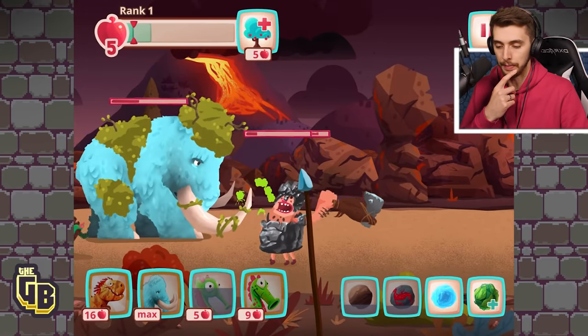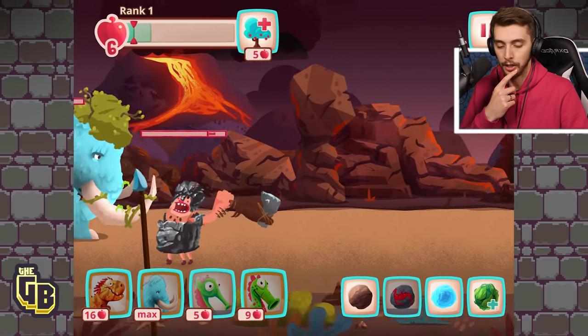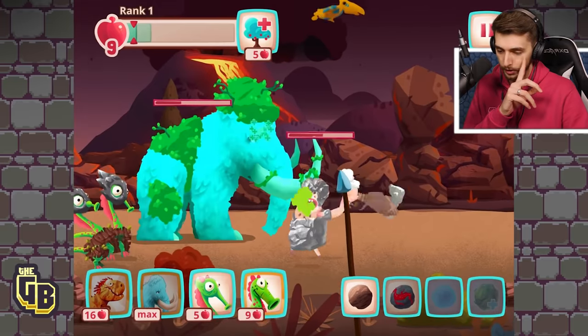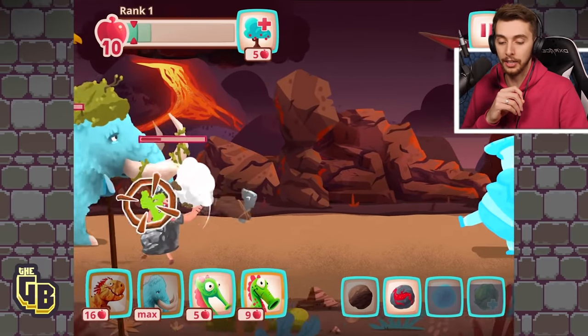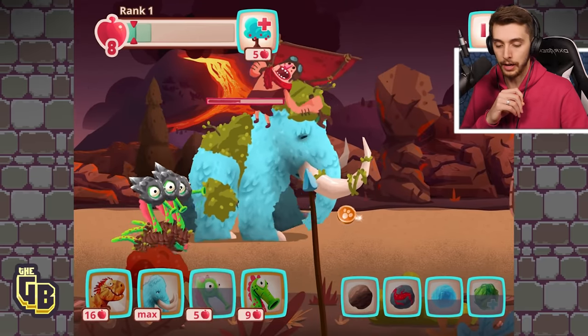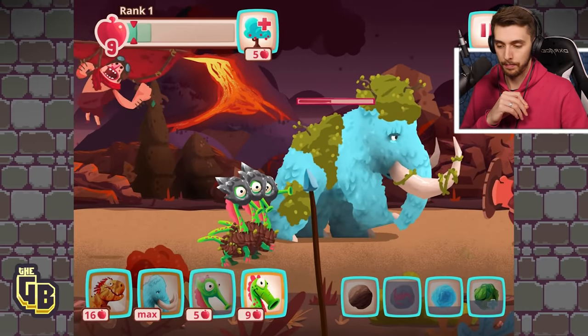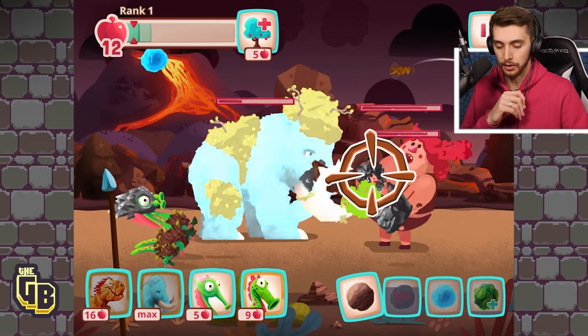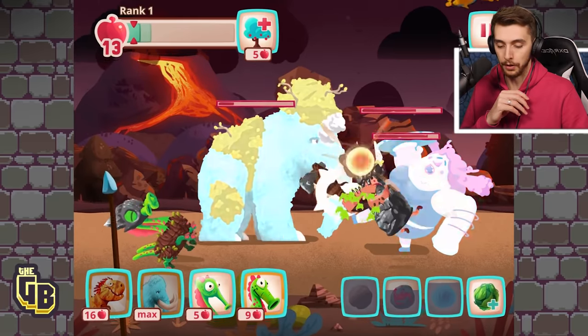I'm getting apples faster than I'm spending them. I'm gonna slow her down actually. Let's heal the Mammoth before it dies! It didn't heal too much. Maybe we should have had another Mammoth. Oh lord, they've got throwing axes as well! We have to save for another Mammoth.